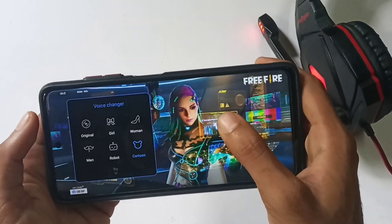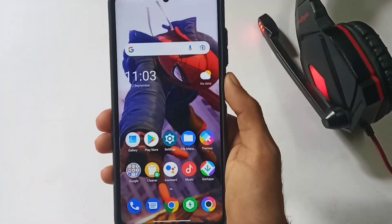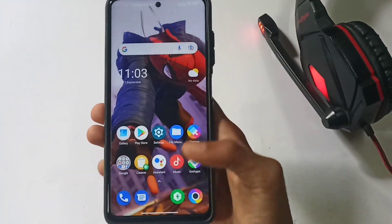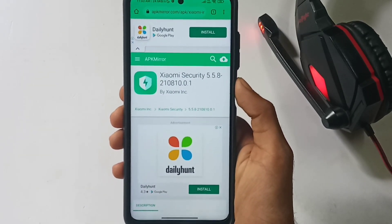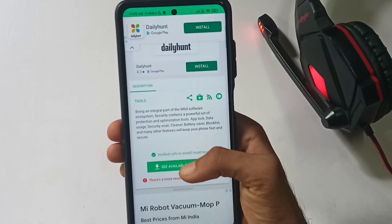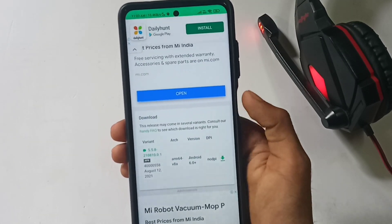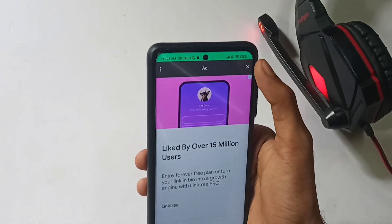We are going to install it. Add the link in the description. Click here and open the link. If you click on the link, you can download the interface.